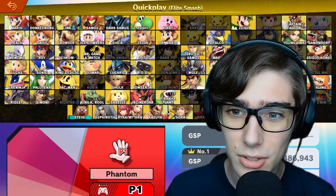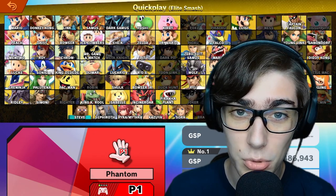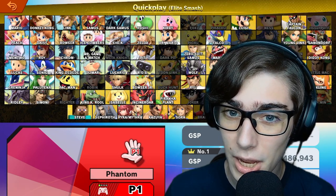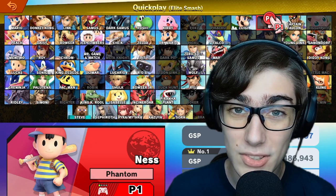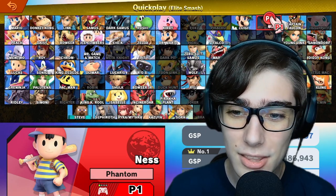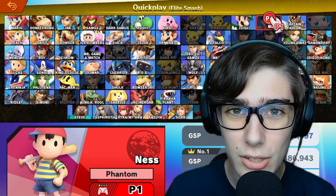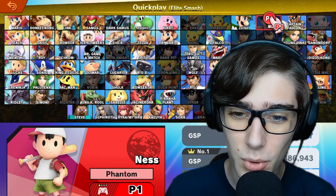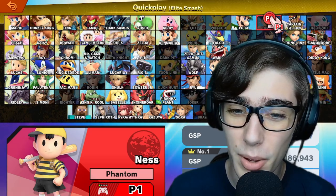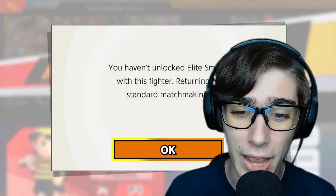This character is from the Mother series, and we've already done Lucas so far. But as one of the newcomers to Smash 64 and one of the most hated characters in Smash, we're going to be tackling Ness. I think Ness is a lot less fun to play than Lucas, but in some ways it does make him a lot more rewarding. This red and white skin is just okay, but I love the bumblebee skin — the yellow and black just go really well together.